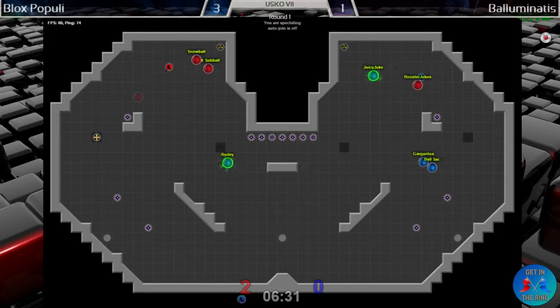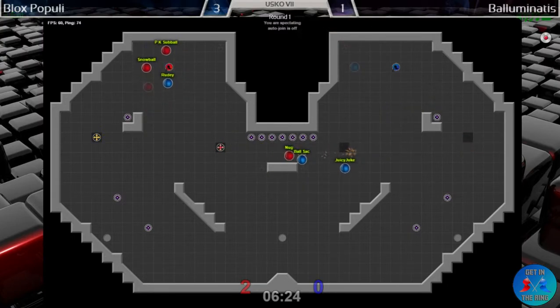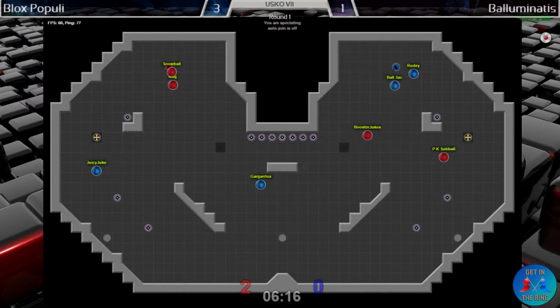Good bomb snipe by Gargantua. Ball Sack with another good snipe to get his team to reset — which is all well and fine, but unless they start putting up caps themselves, it's looking like we're going to have a 3-1 game.